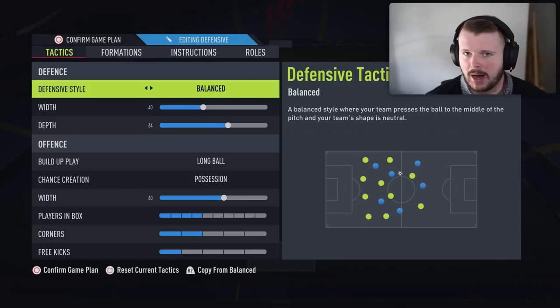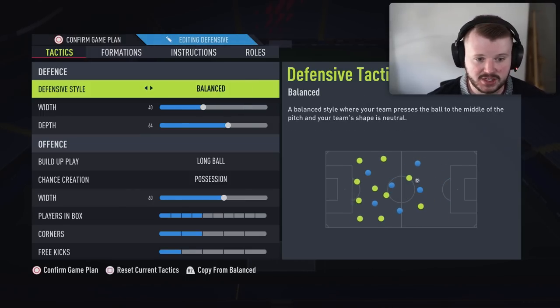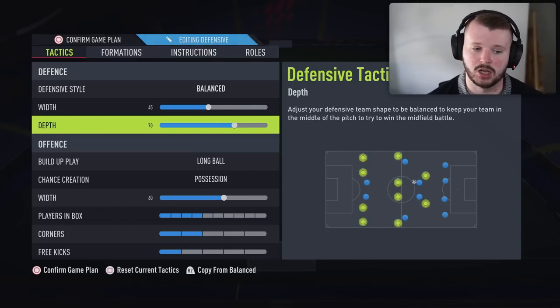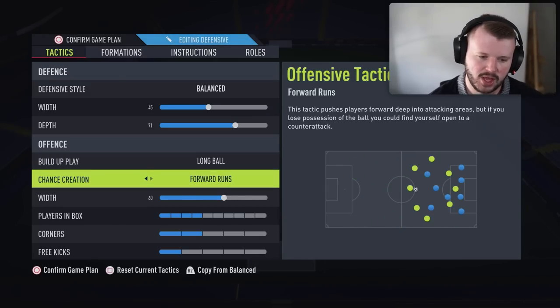Again, I'd recommend balance to most players for the defensive style — take what I said earlier about how you want to set that up. For width, keep it neutral. It's going to be similar to the 4-2-3-1 on width and depth. Just go with what you feel comfortable with, keeping in mind that if you want a higher line, you need to be good at right-stick switching and tracking through balls.